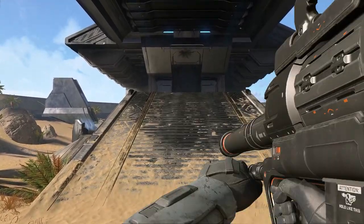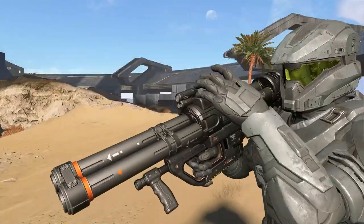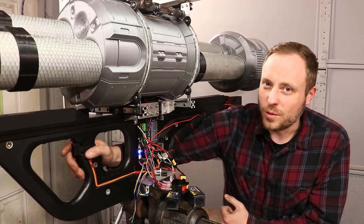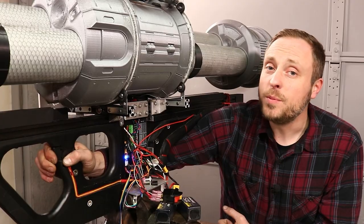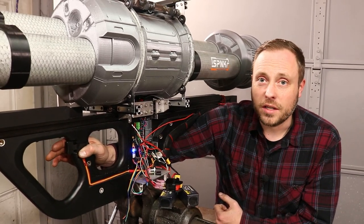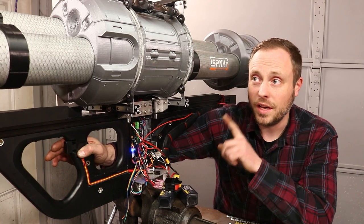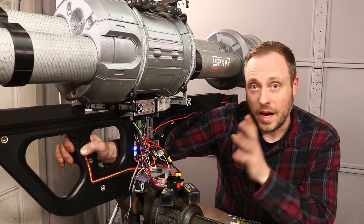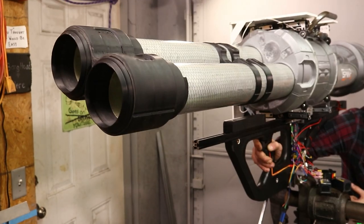In the game, Master Chief always does because it's a game and it's fake. But this is real life and that's not going to happen, so it needs to index. The tubes don't spin when I pull the trigger in — the tubes spin when I release the trigger, because I don't want a rocket trying to leave the tubes while this thing is spinning around. So when you pull the trigger in the rocket leaves, and after it's left, you release the trigger and it goes to the second barrel.